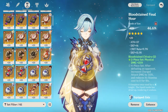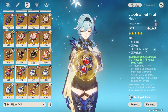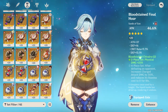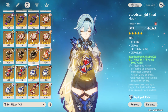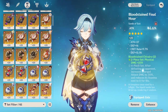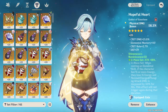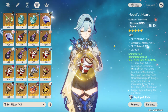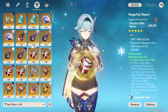As for Dory's artifact stats, for her sands you're going to want to run HP percent or energy recharge depending on how much energy you need. Dory likely requires a threshold of 180 to 200% energy recharge, but that could be subject to change. I recommend going HP percent sands right now just to be safe, as that is what she scales with. For the goblet, you're going to want HP percent — that is really the only good option for her. A little extra damage can work if you really want it, but generally HP percent is going to be your best option.